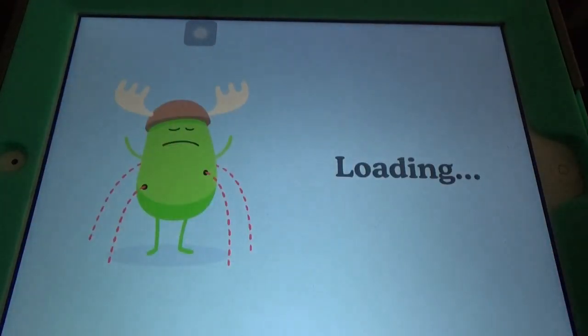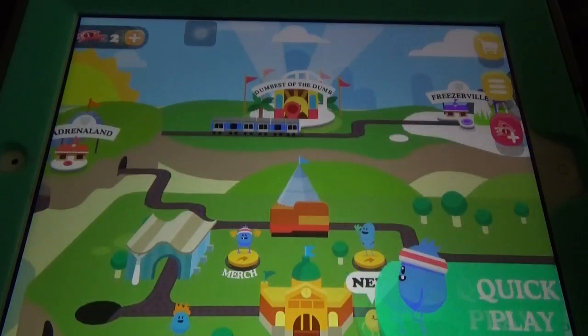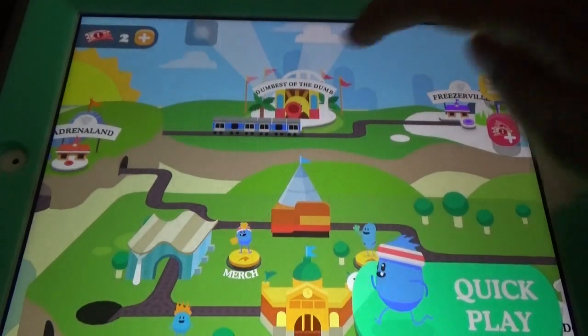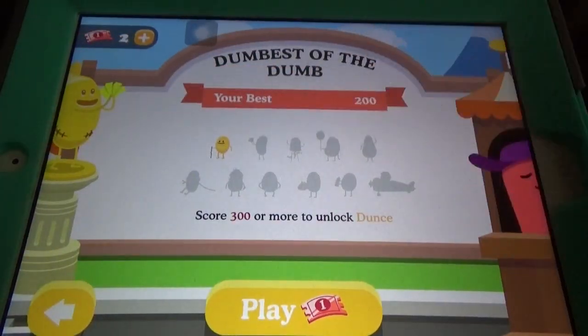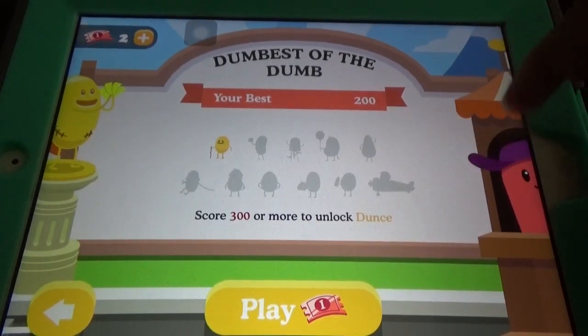I'll go to the map and check the thing. The points will increase like that. Here I unlocked this character. Score 300 or more to unlock the next one — it keeps going up. But you need tokens for that.